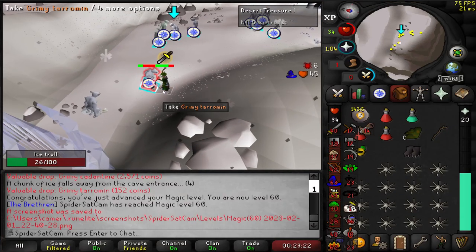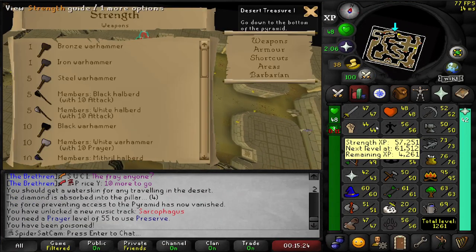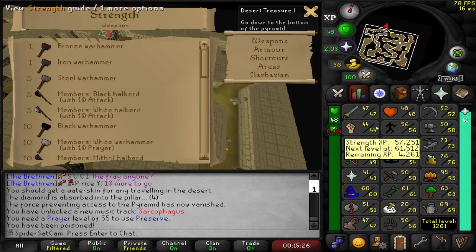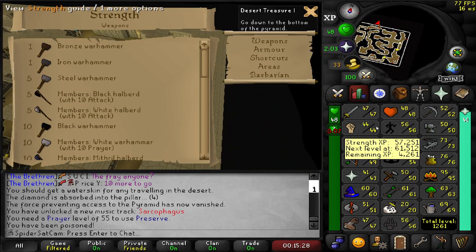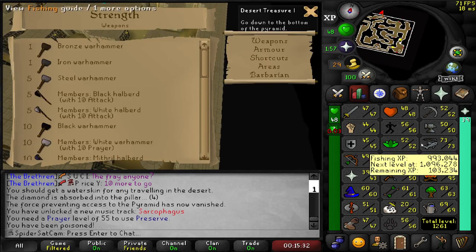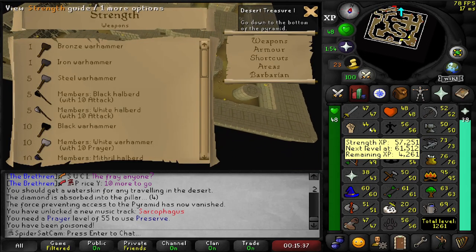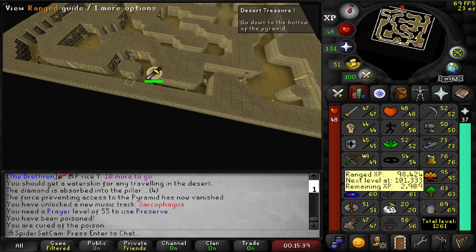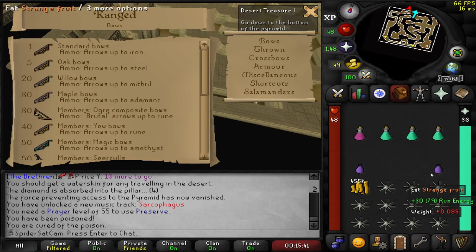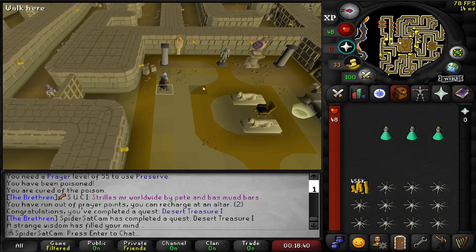And that's 60 Magic. So for the pyramid at the end, if you red click on the ladder and then just open up an interface, you'll never fall down any of the traps and end up back at the beginning. You just got to make sure you click on it again every time it turns off from being attacked by something. So yeah, good thing to know. And that is Desert Treasure completed.